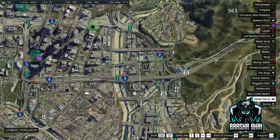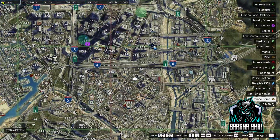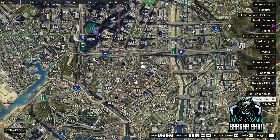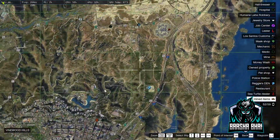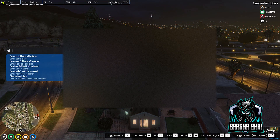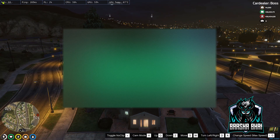We added the LSPD job, car dealer job — the main jobs are already in it — and some more scripts. We also added the job creator. McDonald's is already in it, EMS, car dealer, fast food. Gang jobs can be added — fuller jobs, lumberjack, mafia, mechanic.